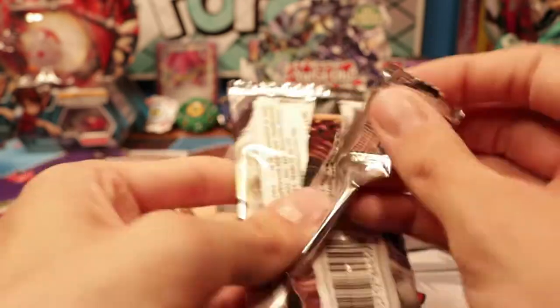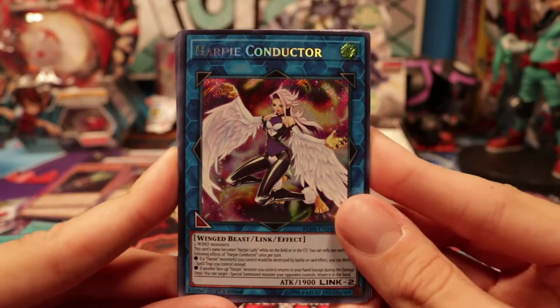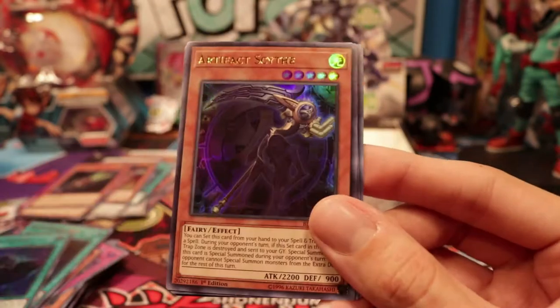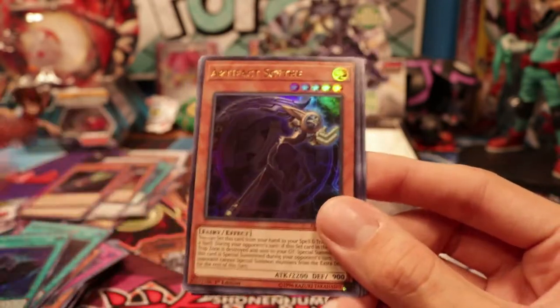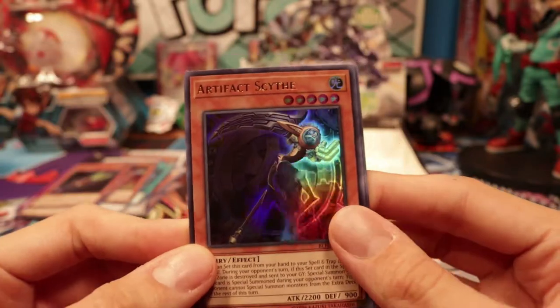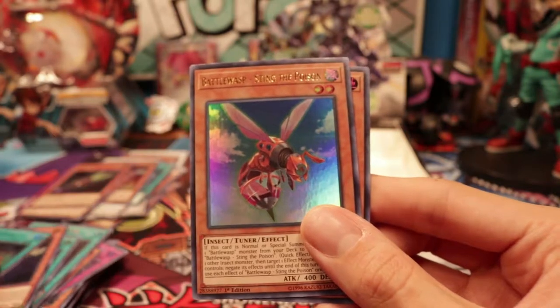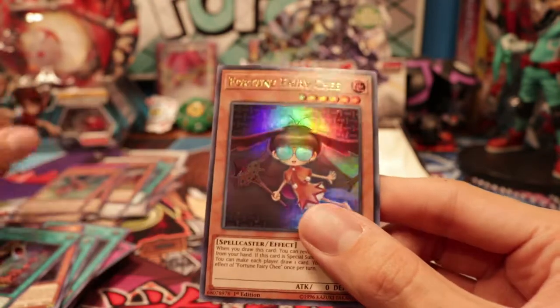Onto another pack. Heartbeat Conductor — they got a Link too in here; I didn't know that. Artifact Scythe! Right, we pulled Lancia already. Artifact Scythe — I actually don't have one, so that's cool. Water of Life. Battle Wasp Sting the Poison. And Fortune Fairy Chi.